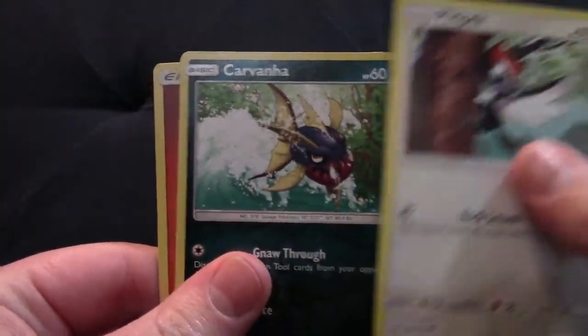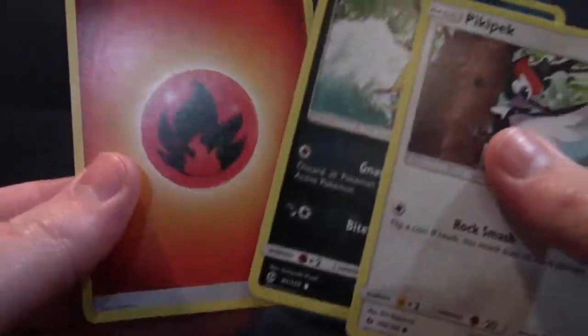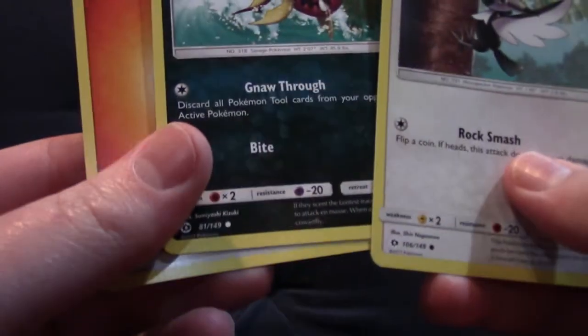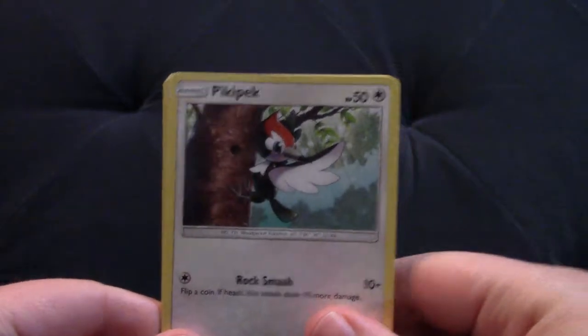So we have Pikipek, Carvanha, and a Fire Energy. So already we're seeing that this did not contain a holo or better. That's one recorded as not being heavy.